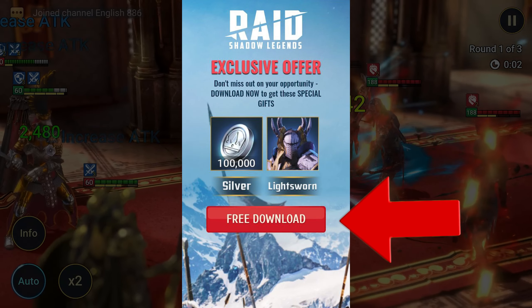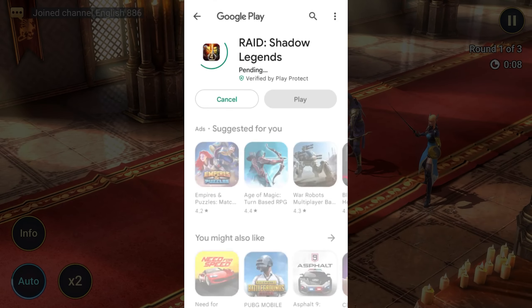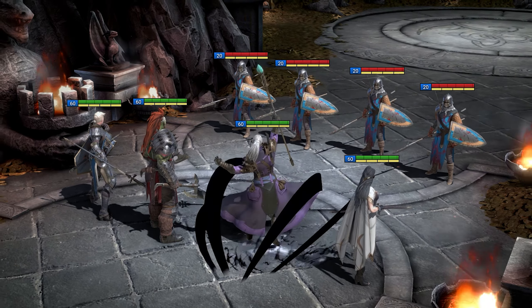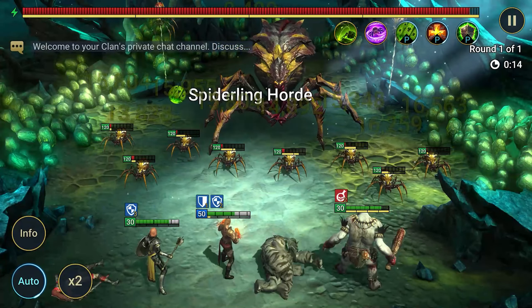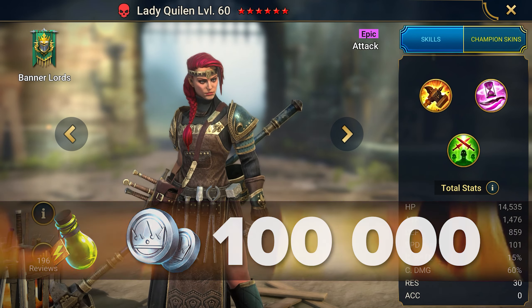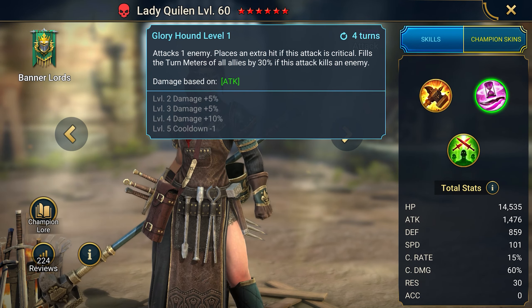All you have to do is click the single button on the page, and you will be taken to the Play Store or App Store. Download and launch the game on your device. You will receive the first champion you selected through the QR code after completing the tutorial, and the second exclusive champion will be added when you reach level 25 — Lady Quillen with a decent set of resources. She has excellent damage stats and fills up an ally's turn meter when she kills an enemy.